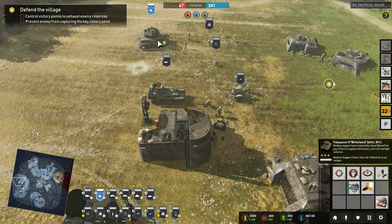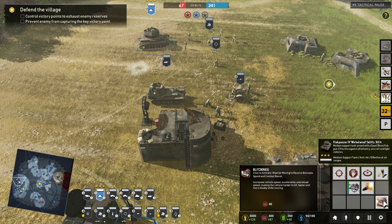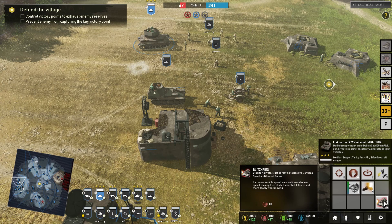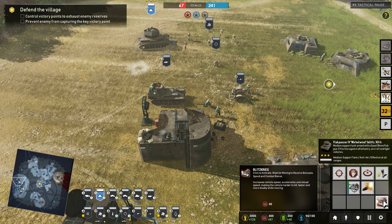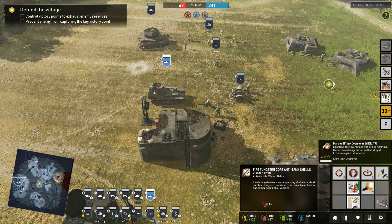Then we have the Flak Panzer Wirbelwind — you can toggle vehicle focus and hold fire, and it has Blitzkrieg for increased movement speed, acceleration, and reload speed. Great unit for taking on massed infantry; keep backing it up so it doesn't get taken out by enemy anti-tank. Then we have the Marder 3 tank destroyer for taking on enemy tanks. It comes with fire tungsten core anti-tank shells — armor-piercing shells for a short duration — increasing penetration and damage against all vehicles, very useful against heavy tanks.